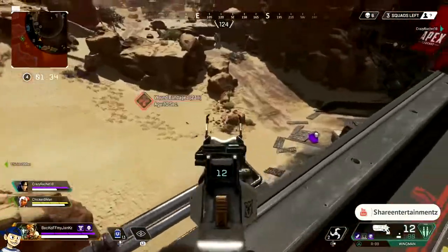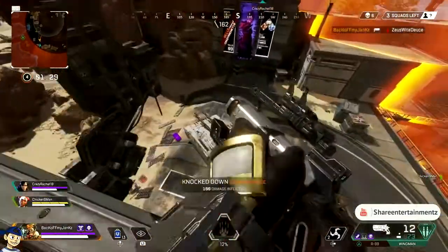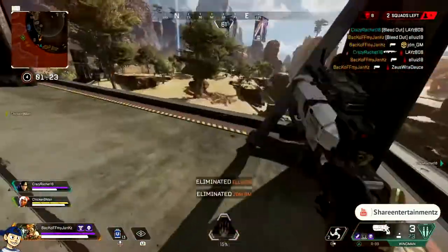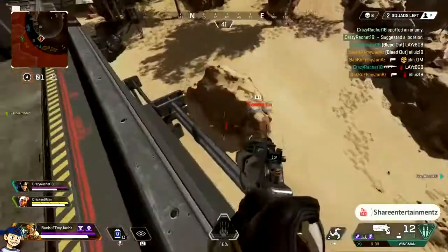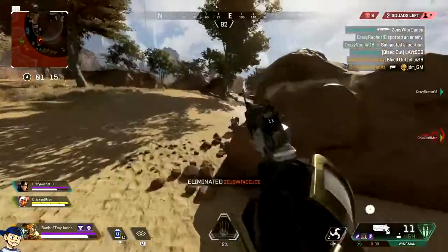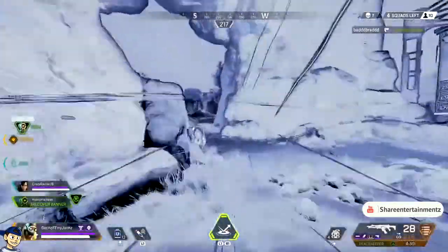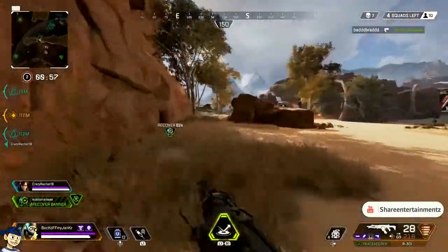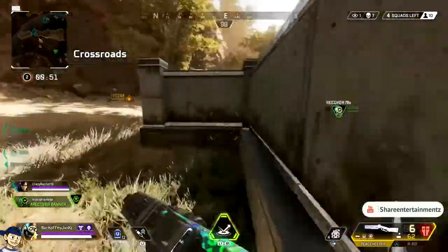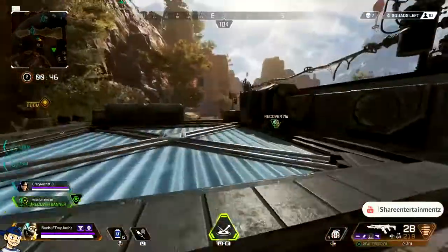Always think about that when you're in a fight — you want to be the one deciding who gets third-partied. It's happened countless times where me, our team, and the last team are fighting each other, and there's just one random team hiding and waiting. That doesn't make any sense. Always try to get into that last fight. It's so much easier to target somebody when a fight's already happening — that's when it's easiest to win the game. It goes throughout the mid-game too: if you hear a fight, get in there and third-party it. Just be smart about it or you could end up being the one targeted.